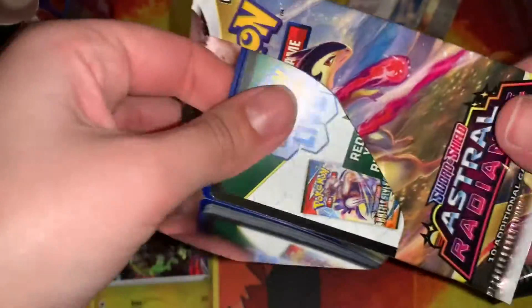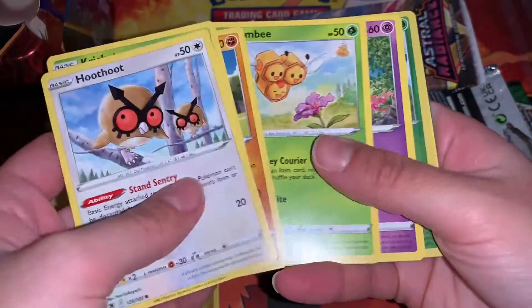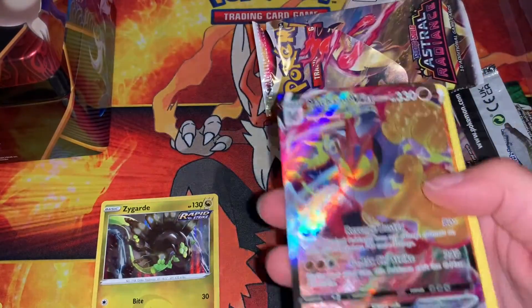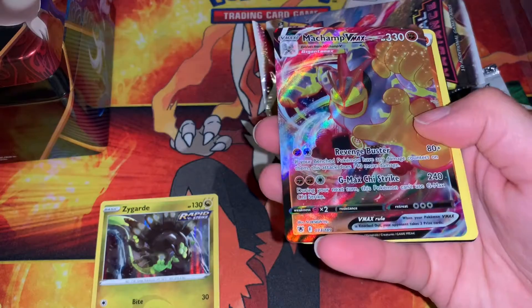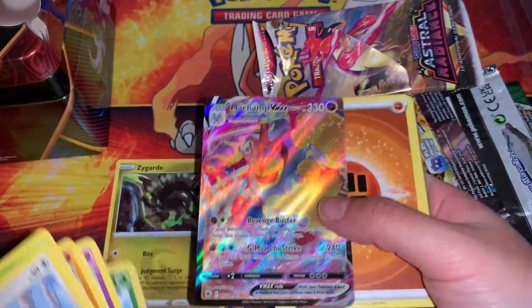If I don't get something in here, this is going to be the worst tin that I've opened out of all of them. And there we go — final pack magic, Machamp VMAX. That is a sick looking Machamp as well. Oh my god, that's great.